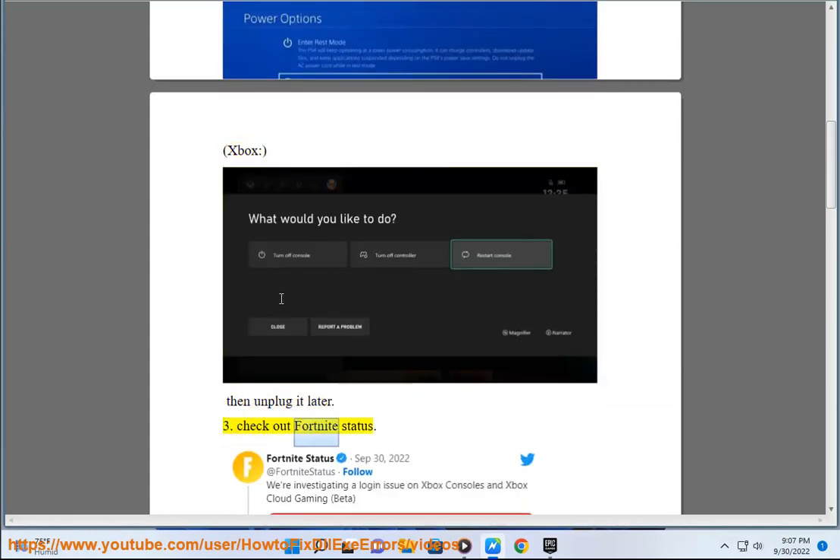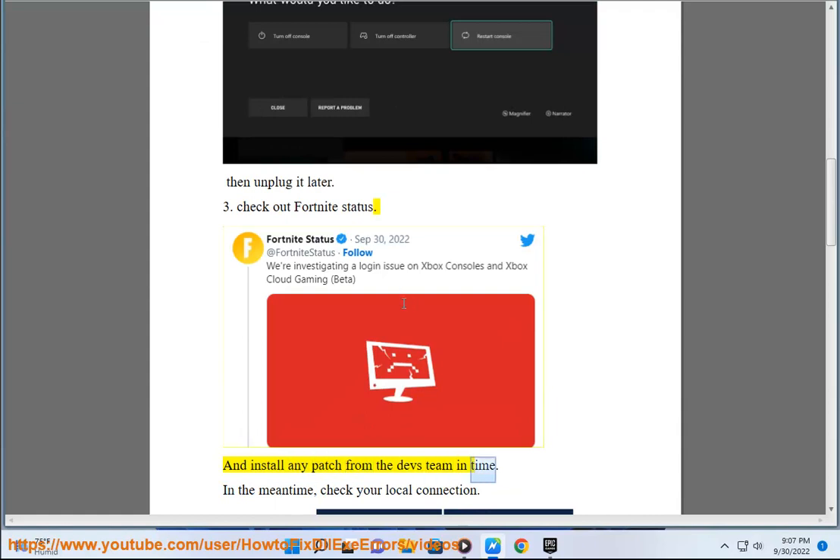Step 3: Check Fortnite status and install any patch from the dev team in time. In the meantime, check your local connection.